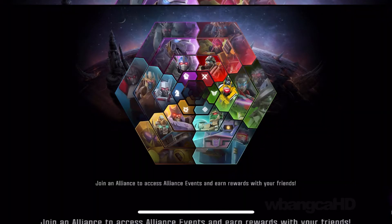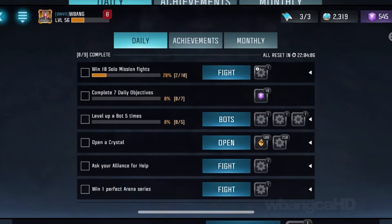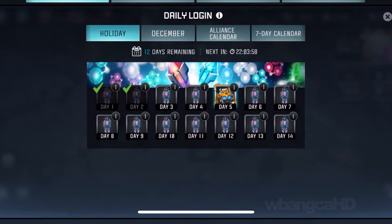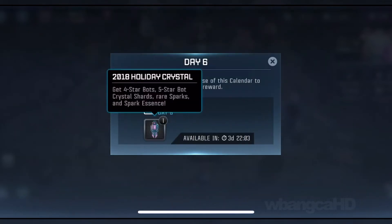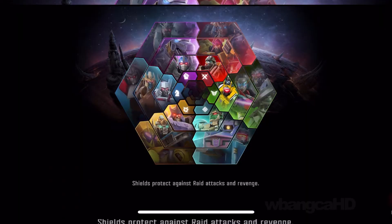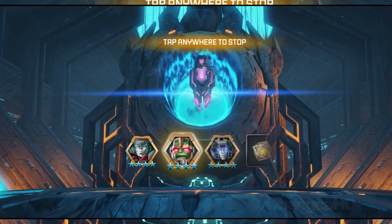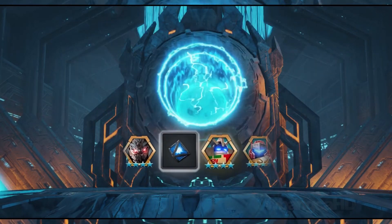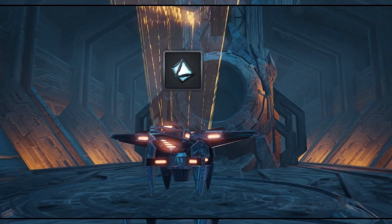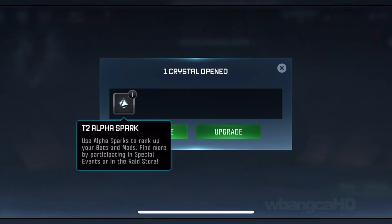Anyways, that's all — I just wanted to make a quick video on the login event. Let me see how many days you need to log in. It's a holiday login: one, two, three, four, five — five days of login. You also get these 2018 holiday crystals. Spinning one, you have a chance of getting a bunch of four-stars, including a tier-three spark and some other sparks. We got an alpha spark — it's called the alpha spark tier two.